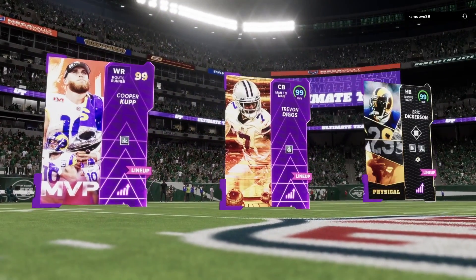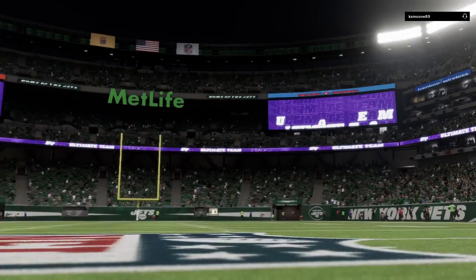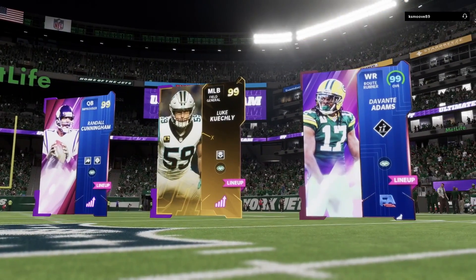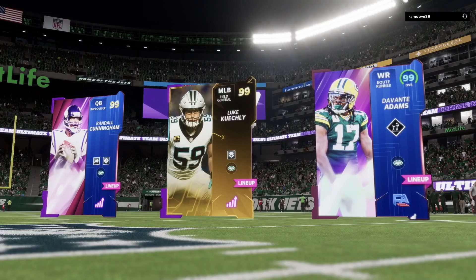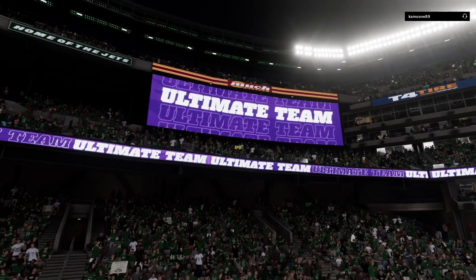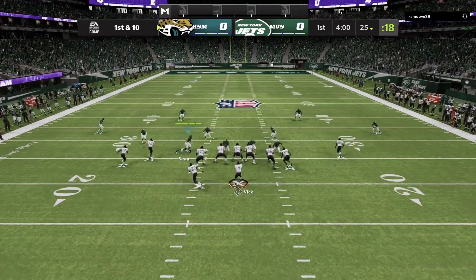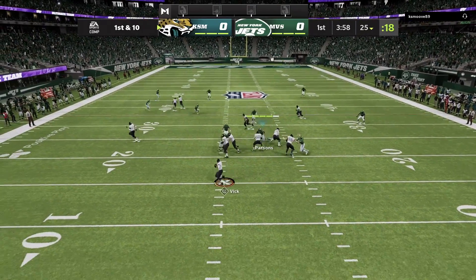What's up guys, it's Matt Miles. My opponent's top three will be Trayvon Diggs, Eric Dickinson, and Kupika. As for us, we're going to have ourselves Randall Cunningham, Luke Kigley, and Devontae Adams, along with the new Randy Moss that came out over the weekend. We'll be showing him off and showing off Devontae Adams. All I've got to say before this game starts: these cards are so good.